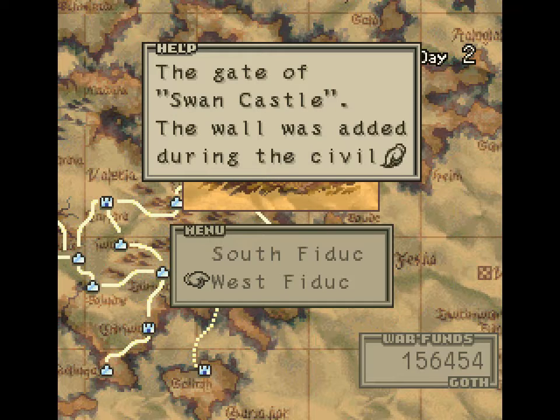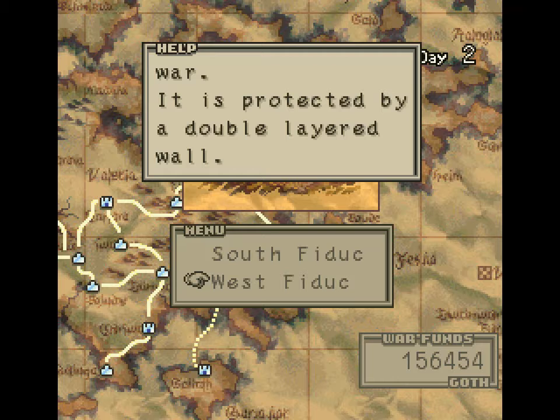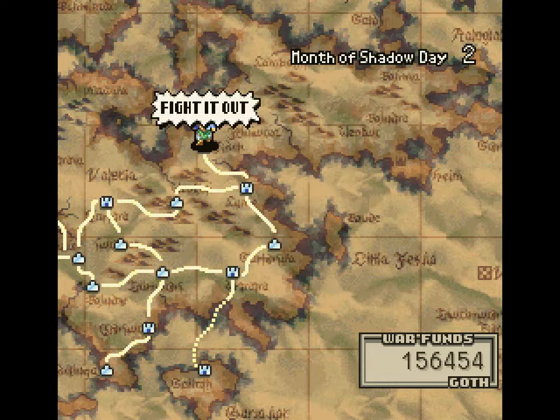The Gate of Swan Castle. The Gate was added during the Civil War and is protected by a double-layered wall. Let's go. Fight it out.